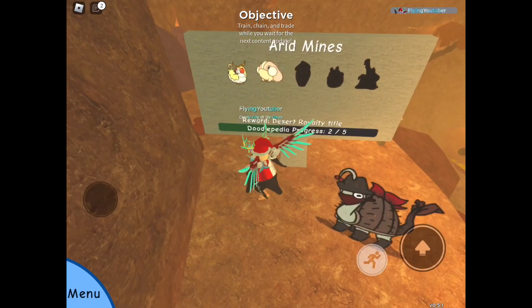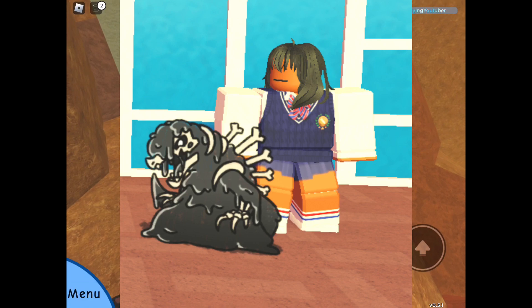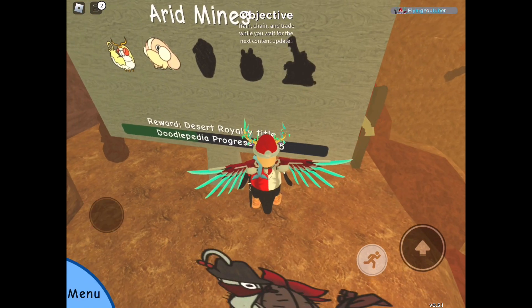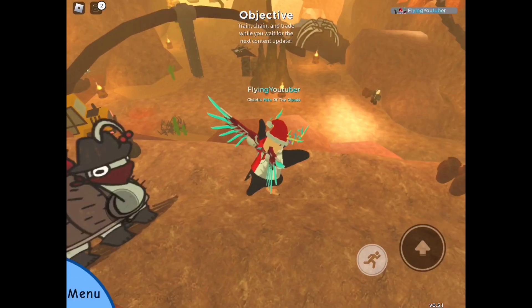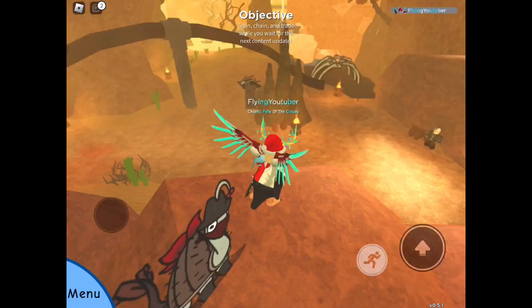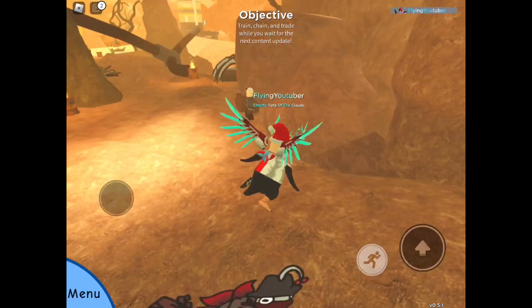We've got some Gem Bug, a Vaz doodle, some Sludgy Boy and some Bones. I'm not sure about the fourth one yet, but it's probably something really cool. And the Arid Mines is actually huge — this is the newest area they added today. There's quite a few trains and data chips and chests and stuff. Bones everywhere. It's pretty hectic.